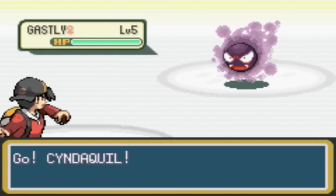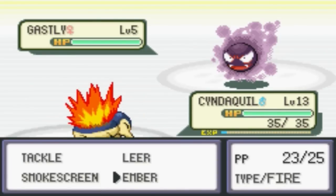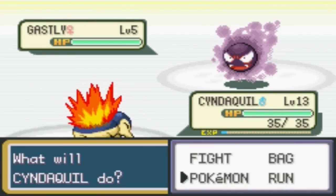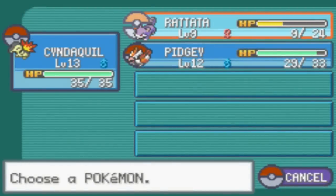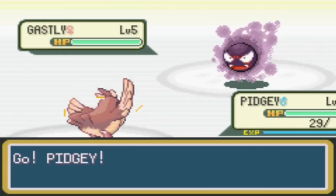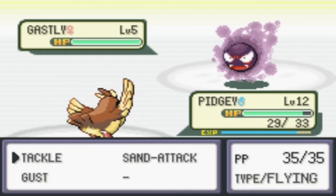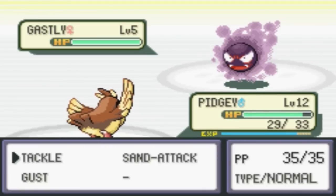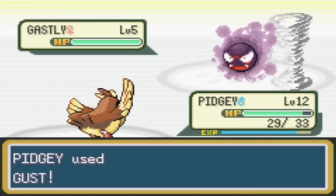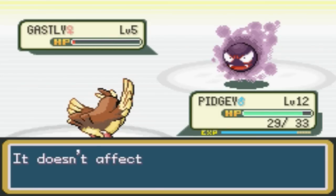We run into a wild Pokemon and it's a Ghastly! Let's catch one. I don't know — is Ember gonna be too much? I think Ember's gonna be too much, so we're gonna switch to Pidgey. Lick will not affect Pidgey because it's a Normal type or part Normal. Unfortunately we have to go for a Gust — don't KO it! Oh my goodness. We got fortunate there.